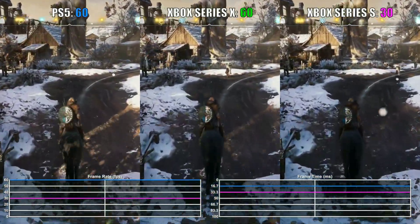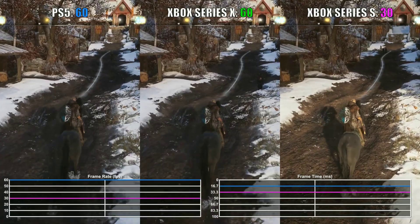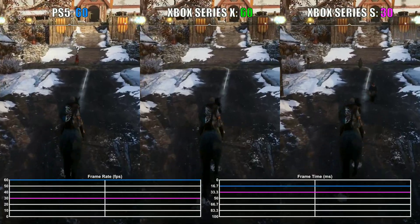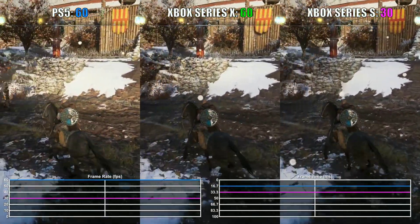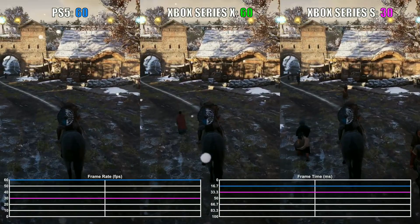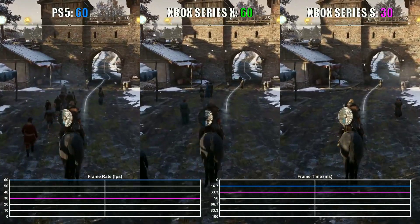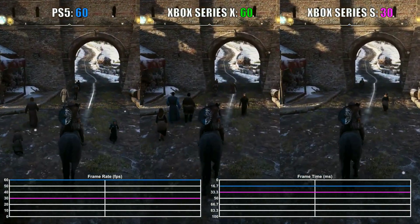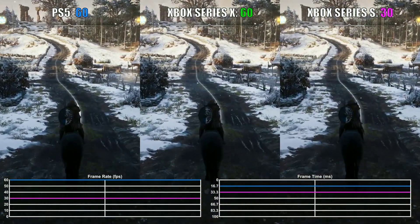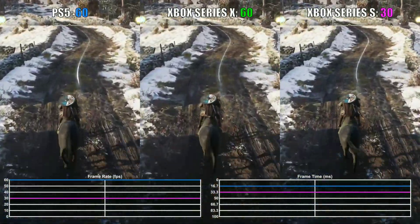So it seems like Xbox needs to fix their SDKs. Something might be wrong with the API or something. I don't really know what the issue is, but if the games are going to run at identical settings but perform worse on the Xbox Series X, then that basically means it's weaker, although it's more powerful — and that's going to disappoint a lot of people who thought it was stronger. Because it didn't just happen on one game, this seems to be a Microsoft issue more than a Ubisoft or Devil May Cry developer issue. I hope Microsoft can fix it because I think all these consoles have a lot of potential. Thanks for watching. Peace out.